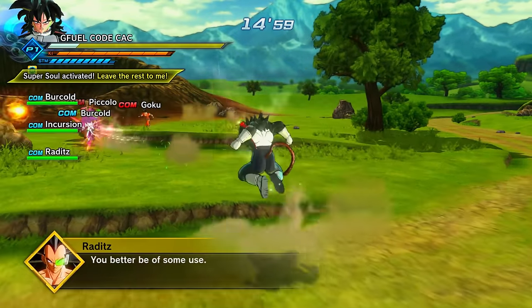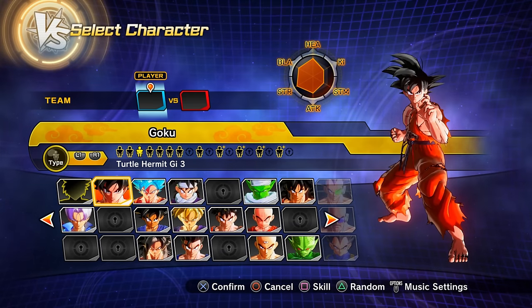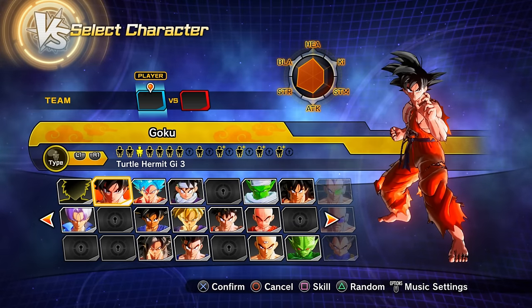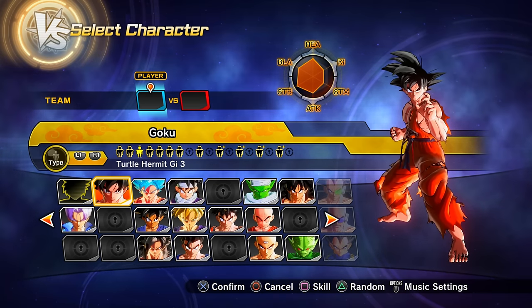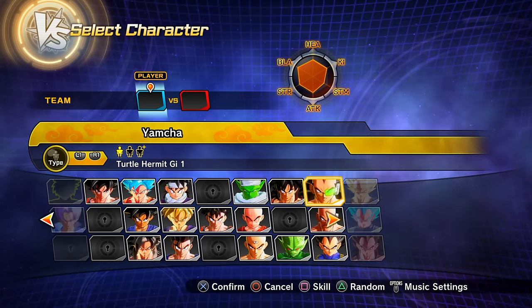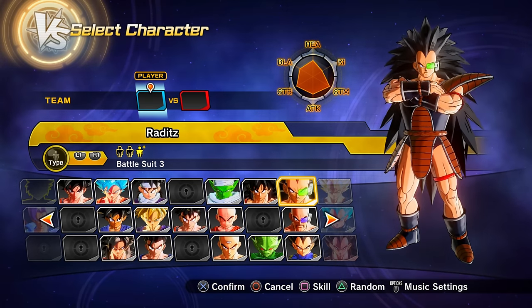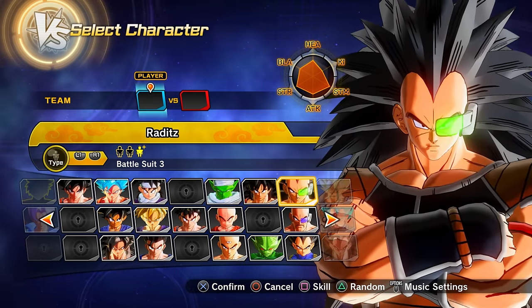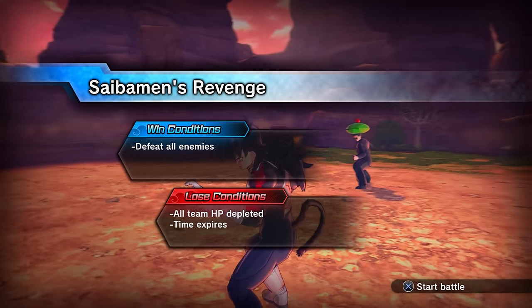For parallel quest 5, you'll first need to clear parallel quests 3 and 4. Clearing parallel quest 5 gets you preset 3 of Goku and preset 3 of Raditz. Preset 3 of Goku appears in the ultimate finish, so you may need to achieve the ultimate finish condition.